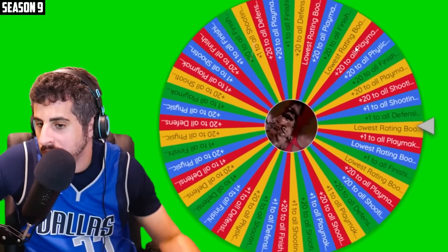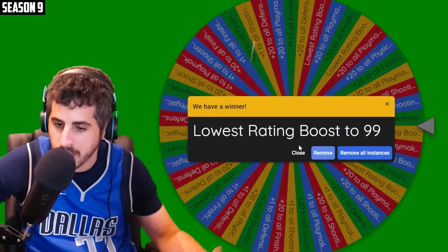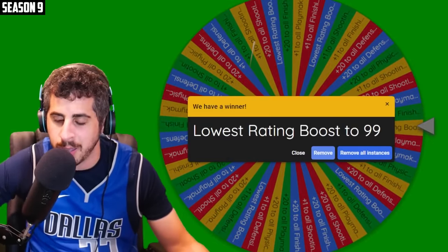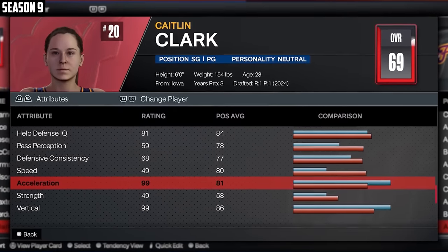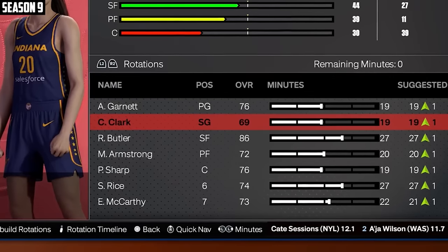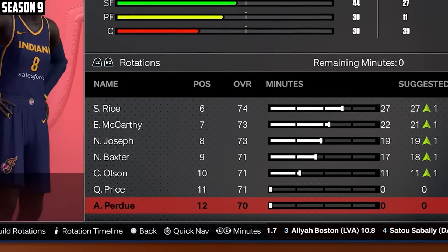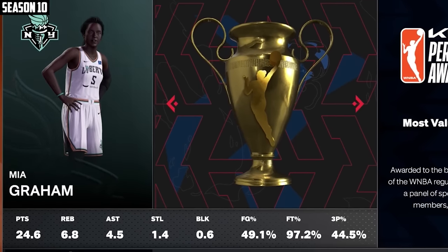I guess we'll go ahead and take our two upgrades. Lowest rating boosted to 99 again — wow, the lowest rating was standing dunk. I'm not sure what that's going to do. Next upgrade — our lowest rating was Excel, so that's pretty good. Clark is now the starting shooting guard for the team. I did not see that coming. I guess she's going to start because she has high potential.